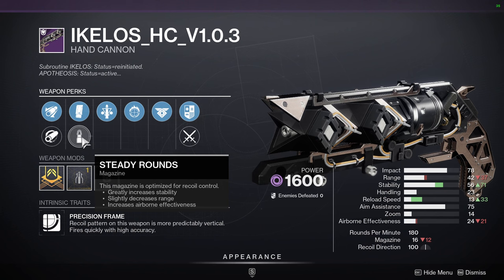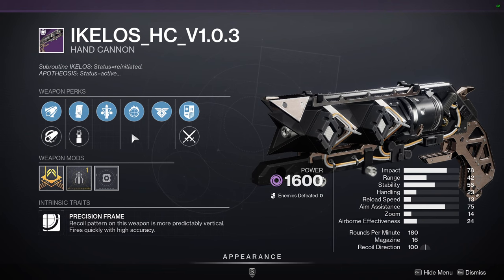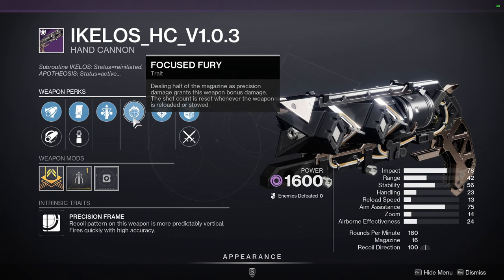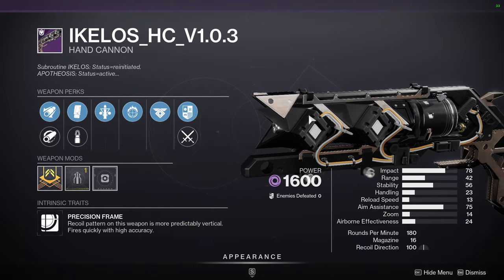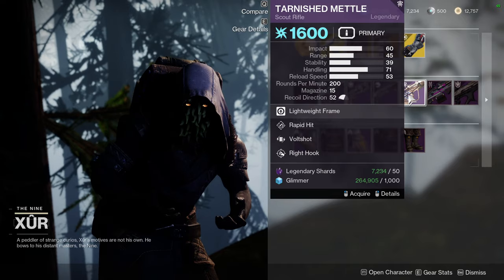I'm tempted because I currently have a Lucky Pants build with a hand cannon that I'm really enjoying. With this roll, by the time Focused Fury procs I'd only have to waste six bullets, which I think gives enough time for both Lucky Pants and Focused Fury to intertwine, and Triple Tap helps get more ammo too. It's an interesting idea — Focused Fury procs from dealing half the magazine as precision damage, so it could work well even outside of Lucky Pants.